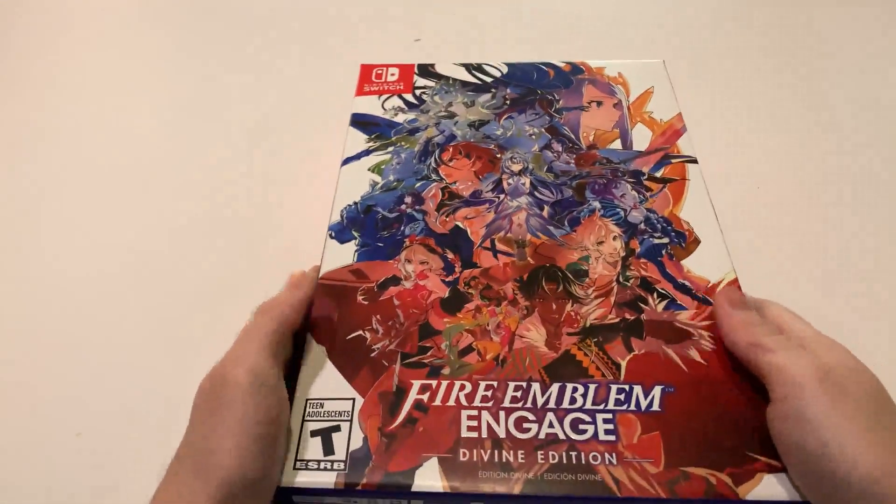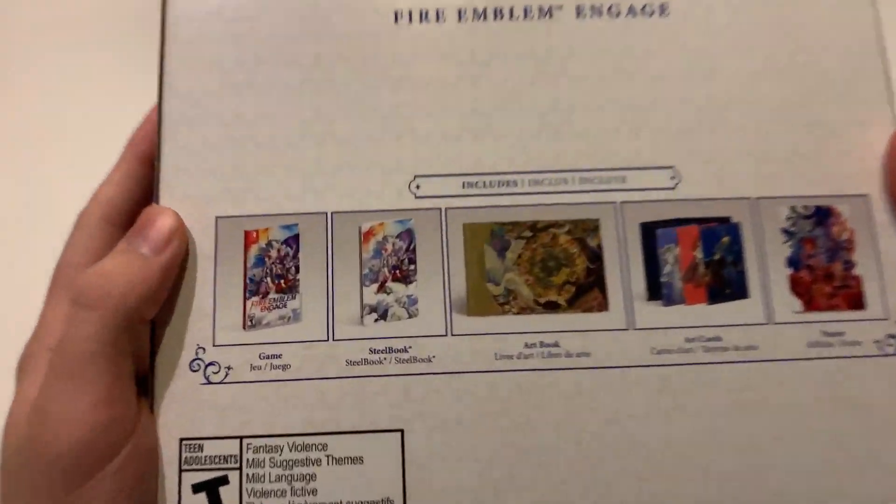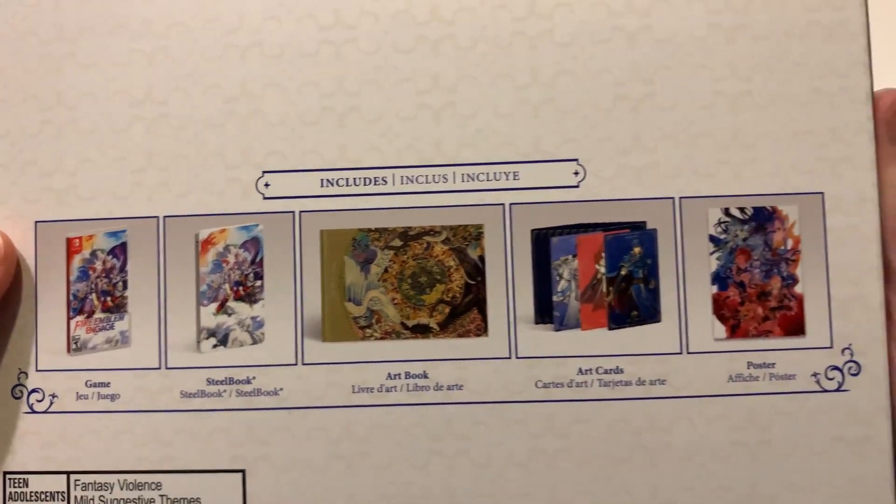What's going on, everybody? Welcome back to the channel. My name is Harrison, and today we are unboxing the Fire Emblem Engage Divine Edition, a really, really, really nice special edition.